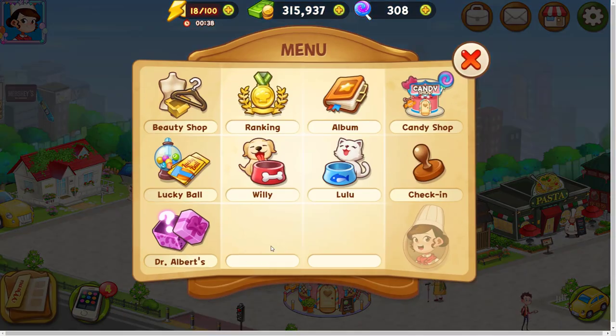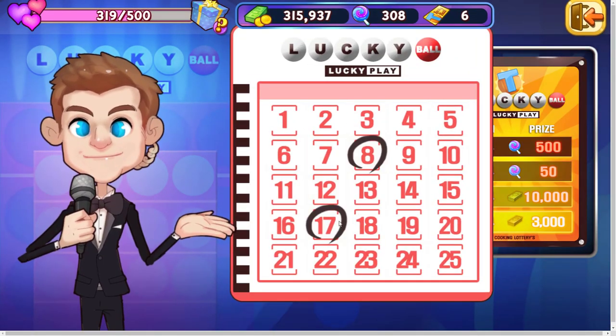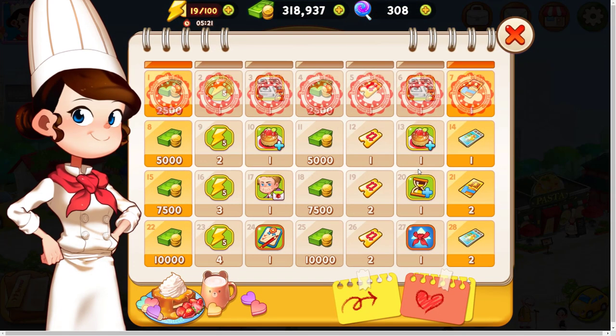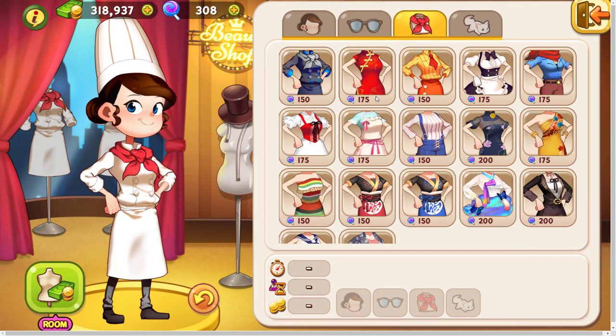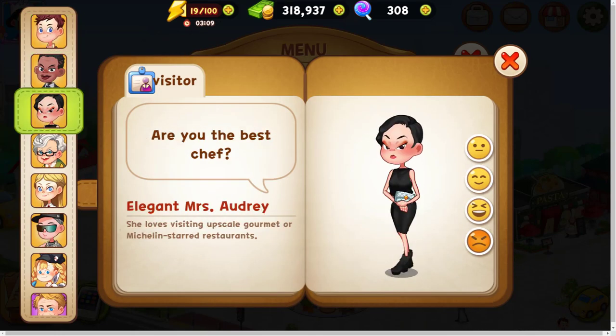If I click here, you can see various parts of the game. In the lucky ball section, you can use your tickets and test your luck — choose four numbers and click the spin button. Here you can see the prizes. You can earn daily rewards by clicking on the check-in section. At the beauty shop, you can buy new clothes; these clothes increase your earnings or extend your time. In the album section, you can see your customers' specifications.